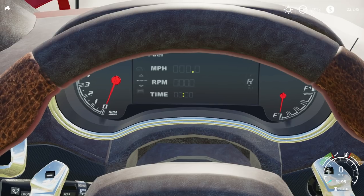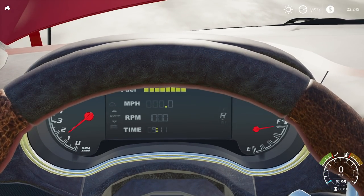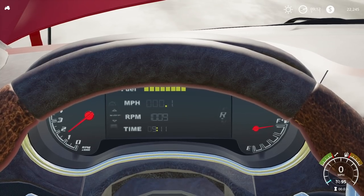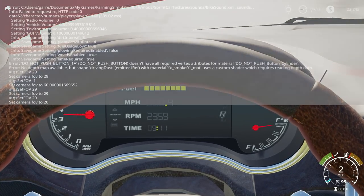You can see the dash — does it work? Oh, wait — it lights up! Even the time shows, and the time's correct. It says 9:12 in game and 9:11 on the display — not far off at all. The RPMs, everything — it all works. I'm guessing the fuel gauge works too.